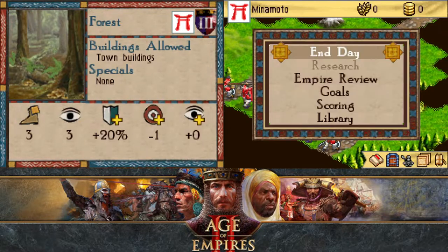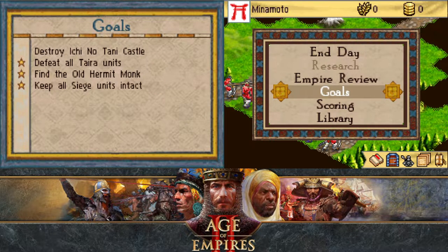Speaking of which, what are our objectives? Destroy Ichi no Tani castle. Defeat all Tyra units. Find the old hermit monk and keep all siege units intact.